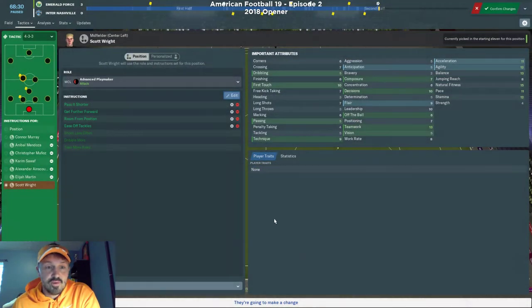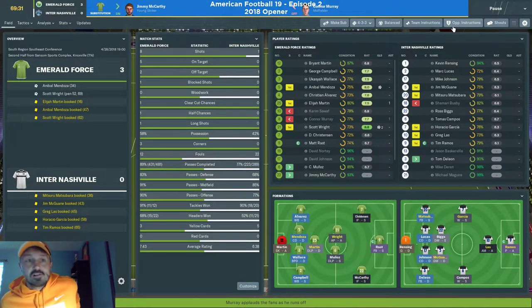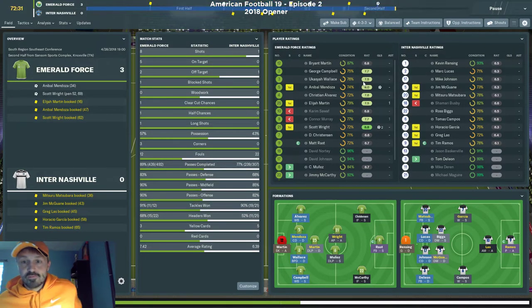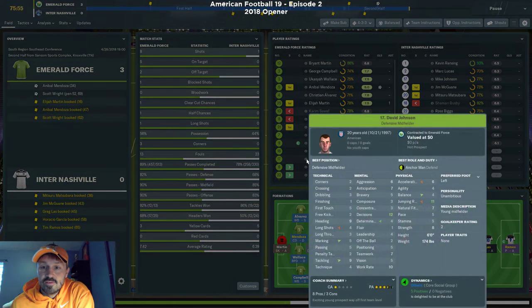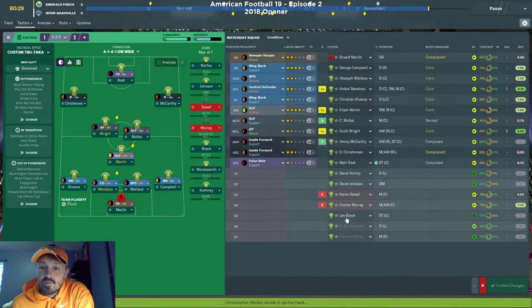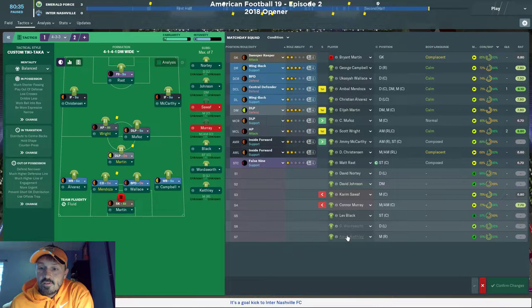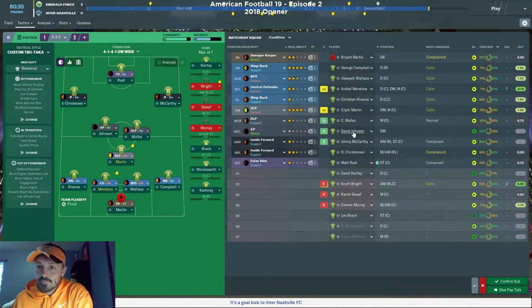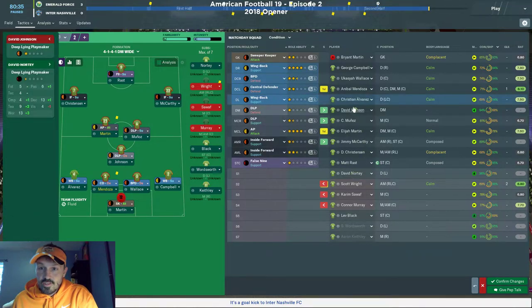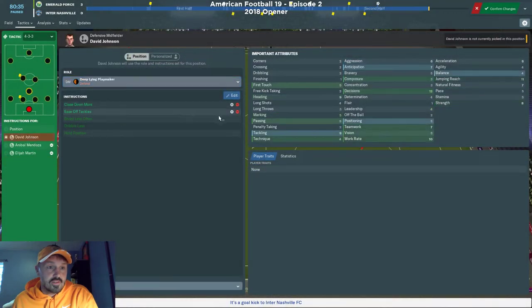I talk through my tactical changes as part of my process. We've made a sub — I think I have two or three more left. Christensen is my left winger. Johnson can play left back as well. Let's bring in another player, move Martin forward, and ease off tackles to protect from yellow cards. I also like to sub yellow-carded players to avoid second yellows.